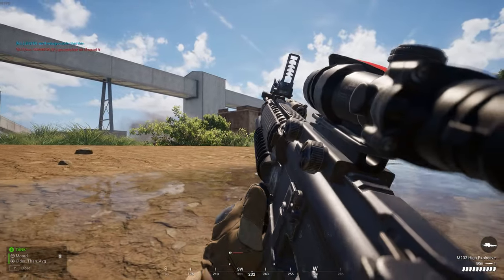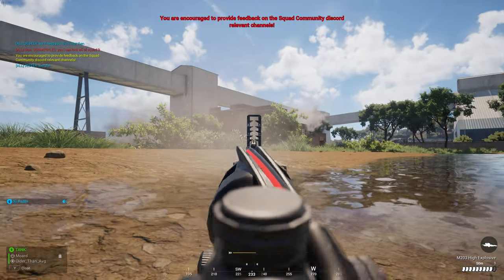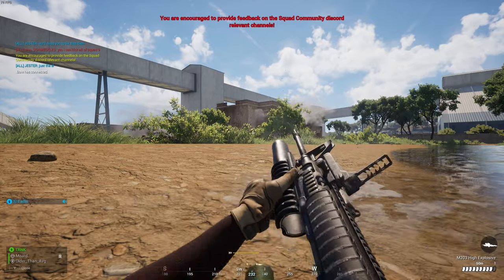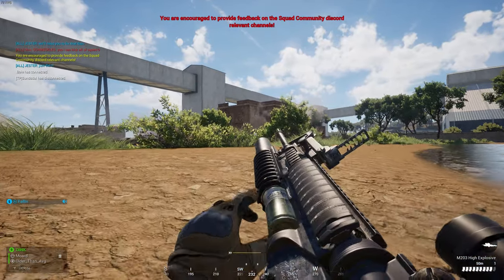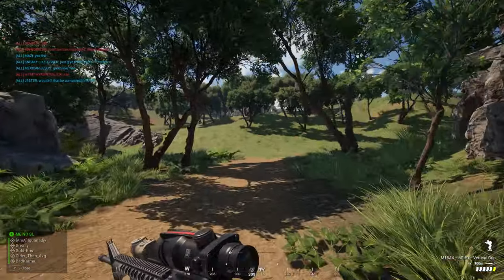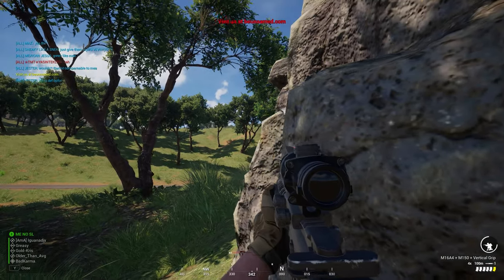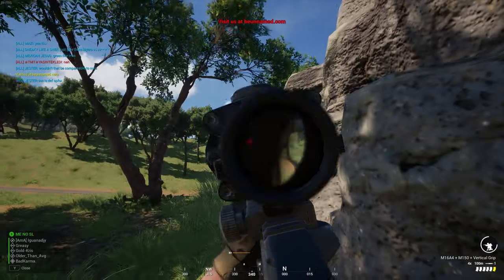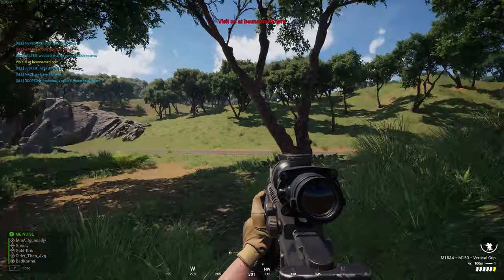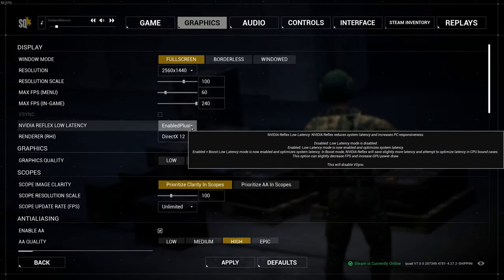One thing you will notice is this is one of the smaller maps. The actual space isn't terribly small, but when you consider how much water there is, a lot of it isn't really usable to anything other than amphibious vehicles. That said, the map still looks really cool and provides a nice change of pace from Squad's general map feel, which is either desert or heavily forested.